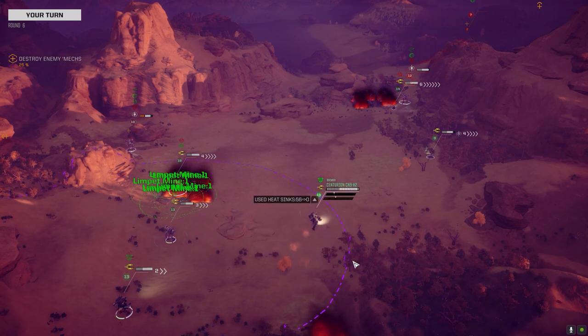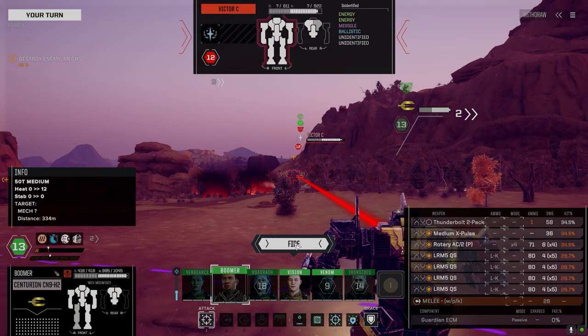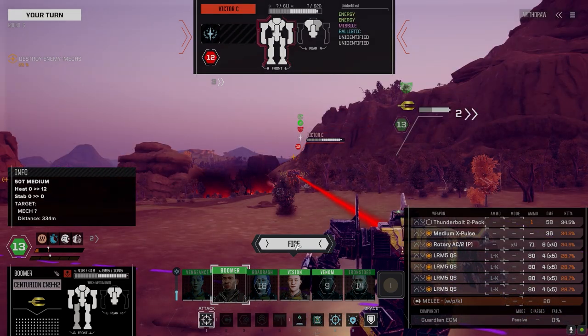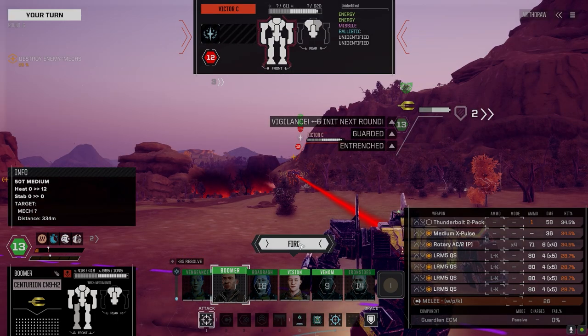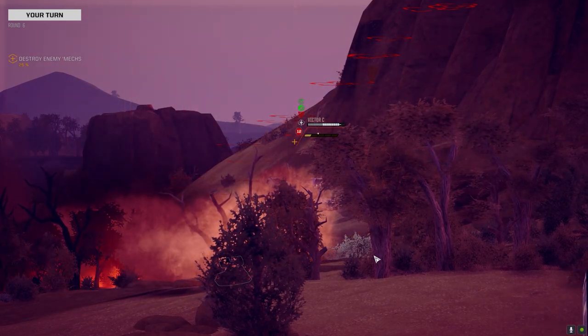Boomer, let's use your boomstick on that guy too. God, 28% hit chance — 34% on this guy though. Let's fire on him and see if we can get out next turn. I've got to take the better chance to hit — he's not going to have a very good chance to hit across the board.